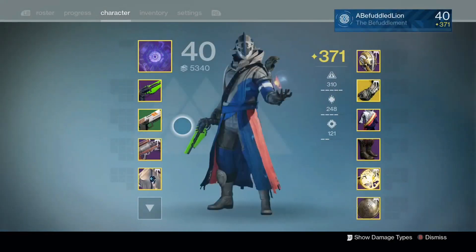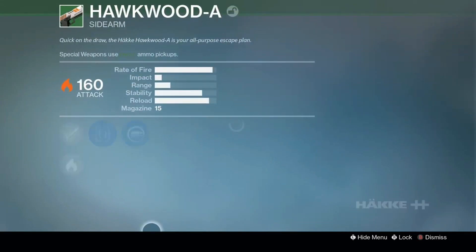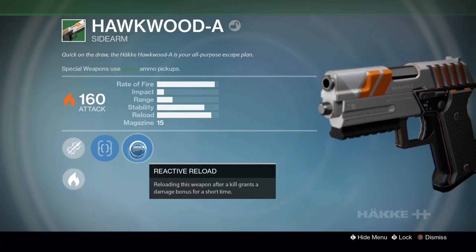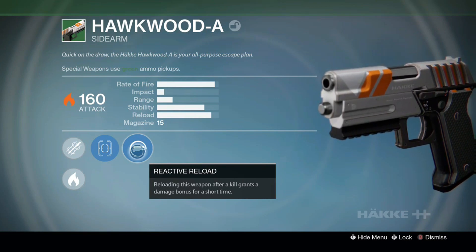Somebody mentioned this Hawkwood A sidearm to me after I did the video last week on the green auto rifle from the Vanguard. Somebody said this is a really fun sidearm to use. I'm not huge on sidearms, so I don't really know. But this week the roll has Reactive Reload on it, so I don't know how good that is on a sidearm — I honestly have no idea. Sidearms are just not really something I run all that often.